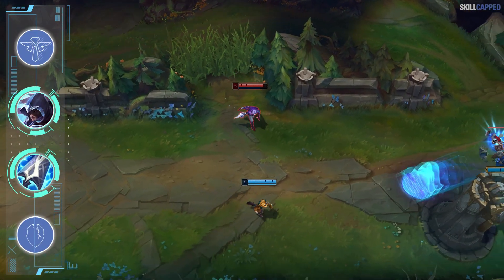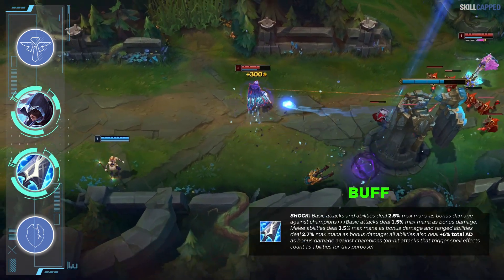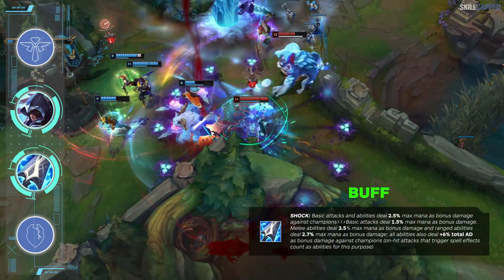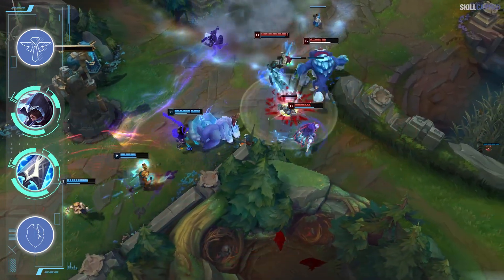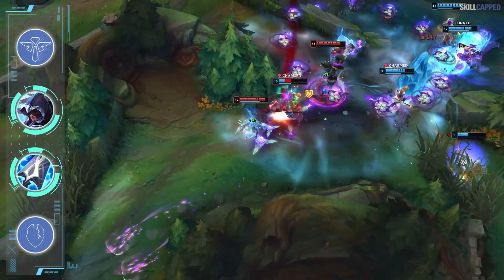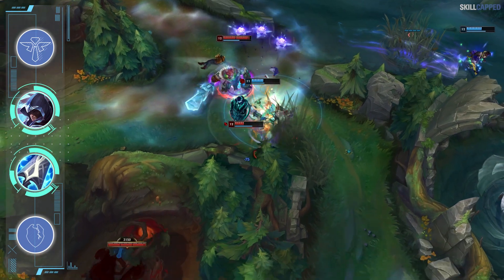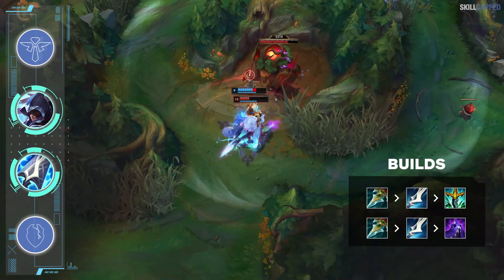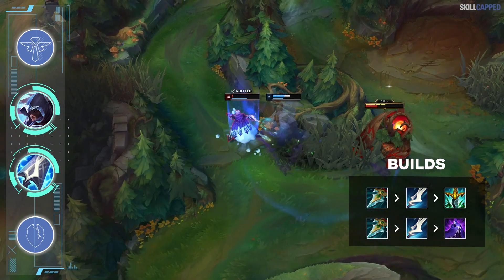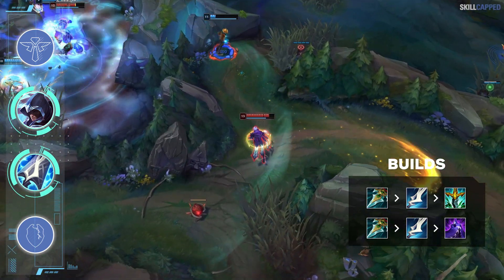A build that's been around for a while and that Faker has been spamming in 11.5 is Muramana Talon. With the passive damage from Muramana being increased for abilities, it makes the item way stronger on spell-reliant champions. The mana is also really nice for Talon as he can stay on the map longer, constantly shove waves, and be more impactful with his heavy roam style. A core build of Prowler's Claw into Muramana second and Serpent's Fang or Edge of Night third is actually Talon's top-performing setup, yet most players are skipping Muramana completely.